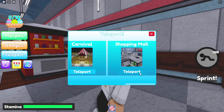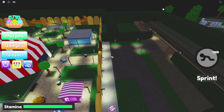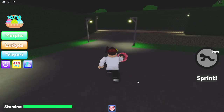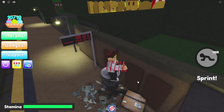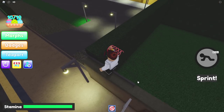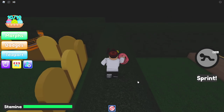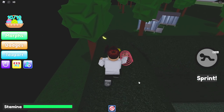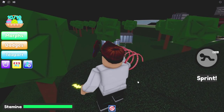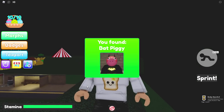Moving on to Bat Piggy. Bat Piggy is going to be at the carnival, and Bat Piggy is actually way over here in the corner. If you run on over here, jump on to the garbage can, up there, keep on going around. Run along the hedges here and you will see a Batarang — a glowing Batarang. If only we could pick it up and throw it. Go up to it and boom, we got Bat Piggy.